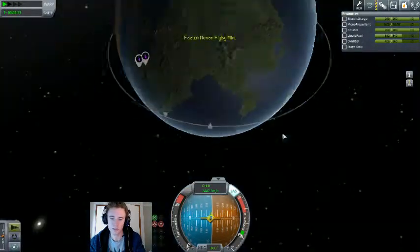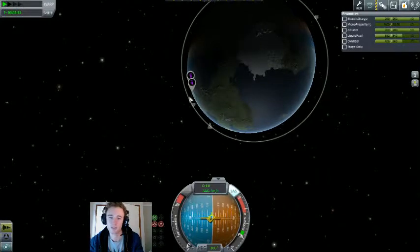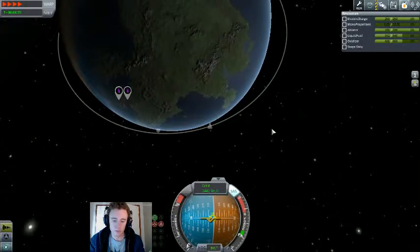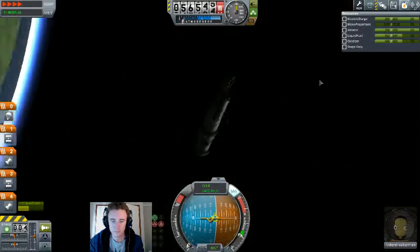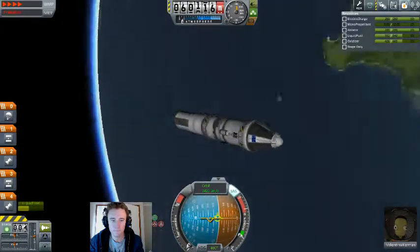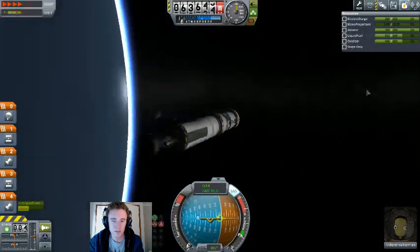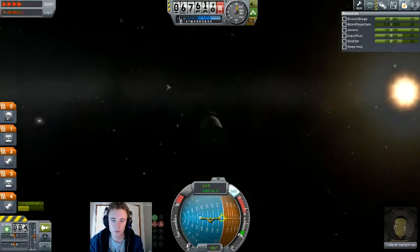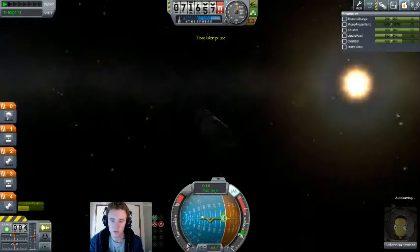Once you get out of the deepest part of the atmosphere, you want to start going sideways as much as possible. Because that's really what an orbit is — you're still falling towards the planet, but your horizontal speed is so great you fall past it. That's the whole idea of an orbit. So, time accelerate and just look at the pretty visuals. We're getting some stars unless we look at the sun, which is actually sort of new — the skybox dimming like that as you look close to the sun.